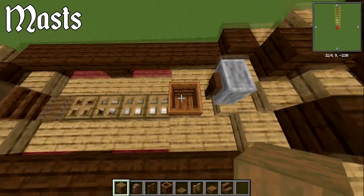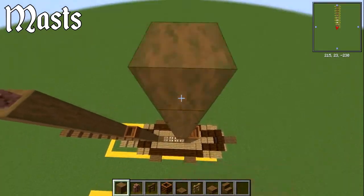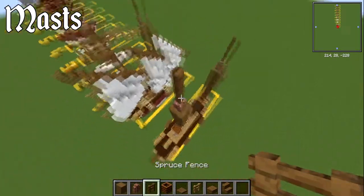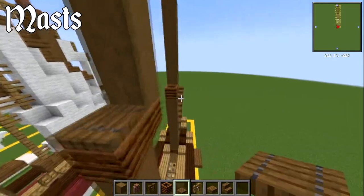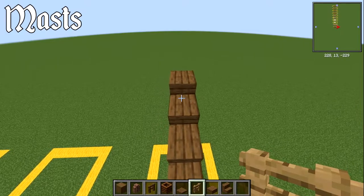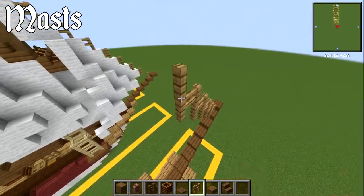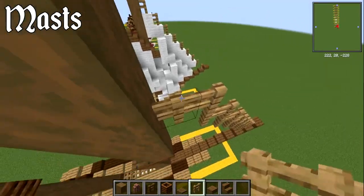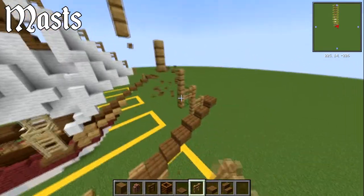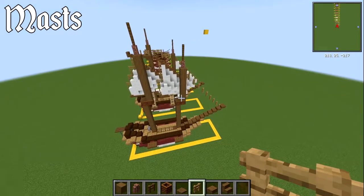Cover the composter with a spruce trapdoor. On the front, use an oak fence — go back, then up, then back, then up, repeating that zigzag pattern until you hit the main ship. You can knock out some of the fences at the bottom to make a thinner bowsprit line, which gives more room for the jib sail. To connect the two masts together, be one block down from the top — on the second block — and run one, two, three across, then the same going the other way.